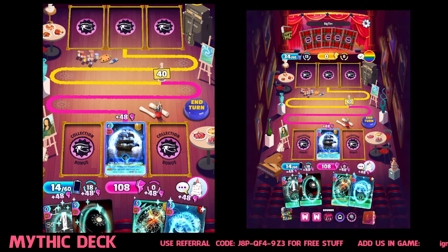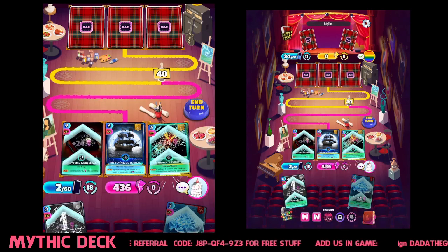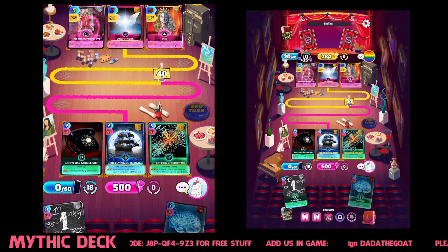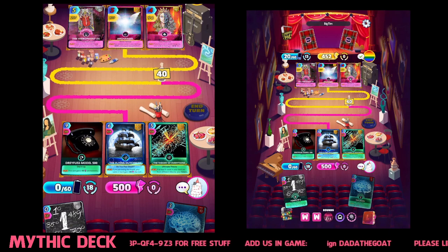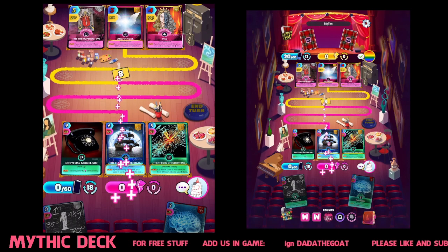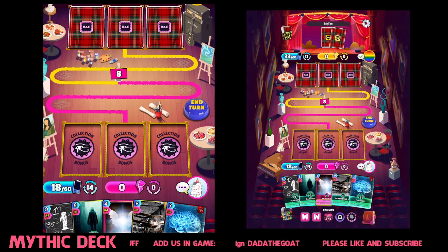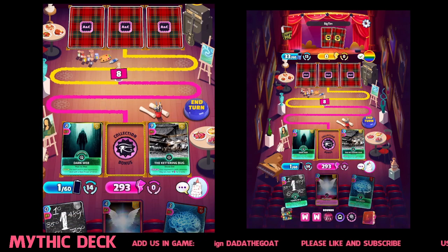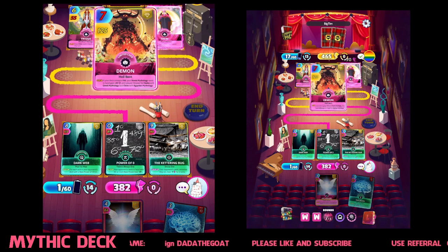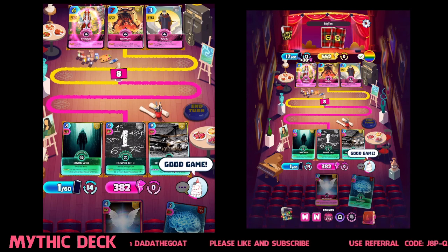What do you think guys? Do we go for it? I think we're going to go for it. So the Flying Dutchman, let's play the Dreyfus Model 500 — two of everything. Oh ladies and gentlemen, he's got — oh we're in trouble! We are in trouble. Oh Big Tim. We squeezed into the lead with eight points. I'm not feeling confident here. 3-8-2. Nice hit, well done Big Tim — brings you back into the game. Good game so far, I'm enjoying it.